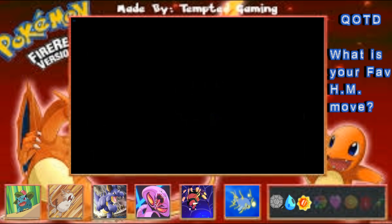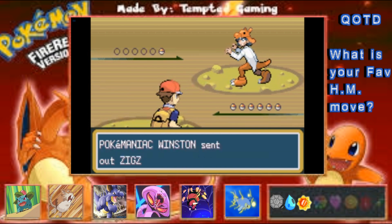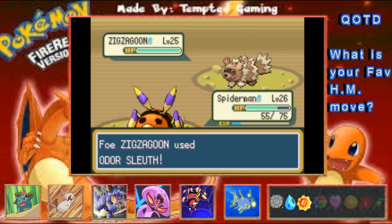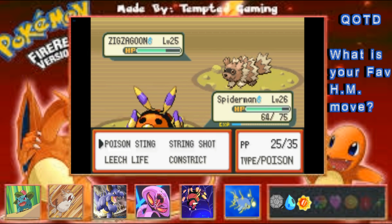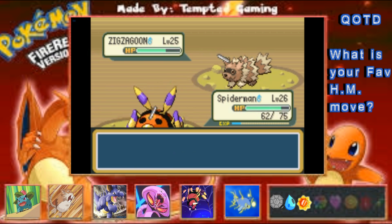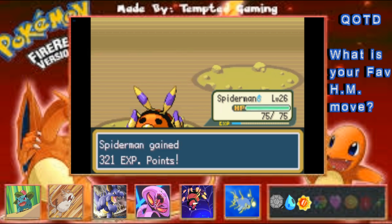Oh I didn't even see you there, creepy old man just hiding out in the dark wearing Charizard skin. You've got a Zigzagoon — scary scary. We're gonna Leech Life because Zigzagoon gets Headbutt, and STAB Headbutt is kind of painful depending on EVs and IVs. We resist that — it's doing one damage each time. Wow, we can live that no problem, even if every one of those had critted. That's pitiful Ziggy — Ziggy the Zigzagoon. It's a crit and we get all our health back.